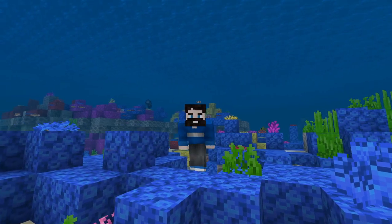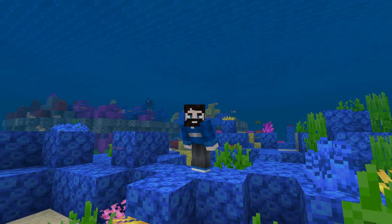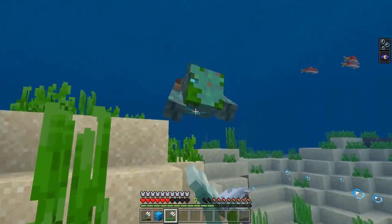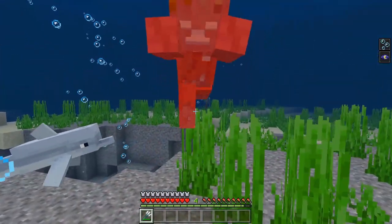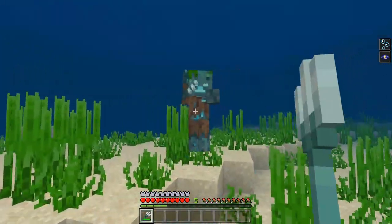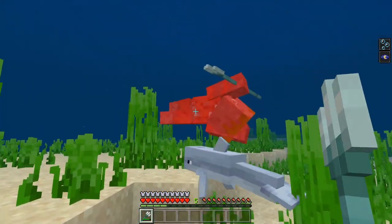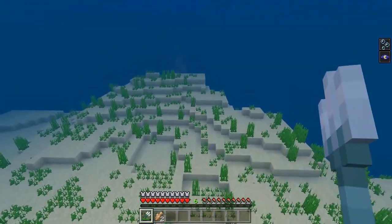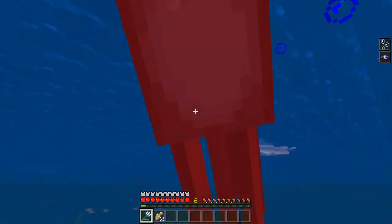Once you have a trident in your possession, you are able to use it in a couple of different ways. First, you can use it as a melee weapon. If you choose to use it in this way, the trident will deal more base damage than an unenchanted diamond sword, but it has the durability of only an iron sword. In other words, use it sparingly because you'll need to repair it more often.